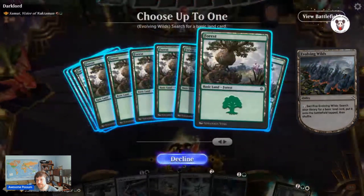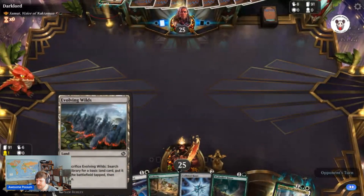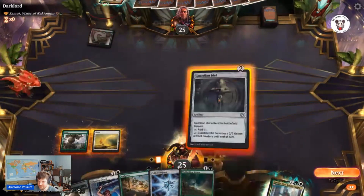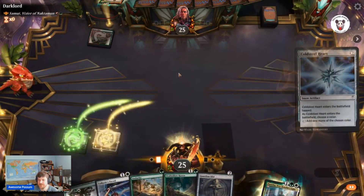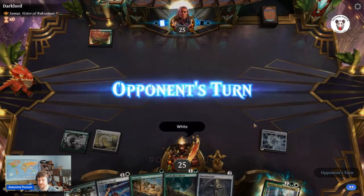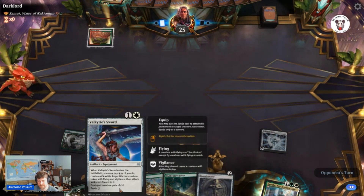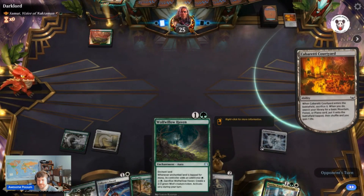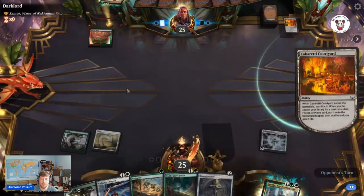Get a Forest, Evolving Wilds, Terramorphic Expanse — great cards. Let's get white. White Spite Salmon. Dark Lord — let's play Dark Lord.